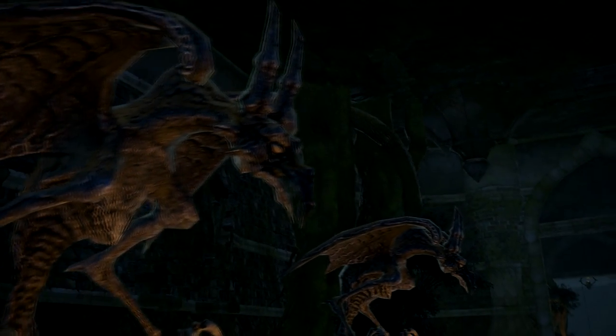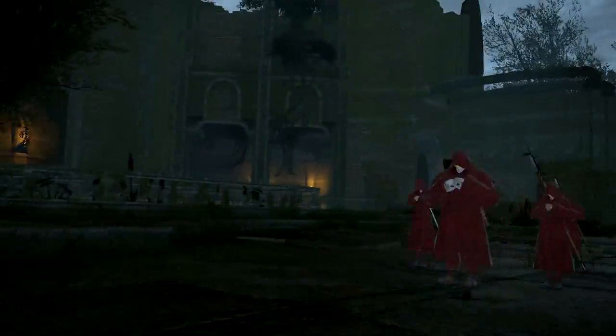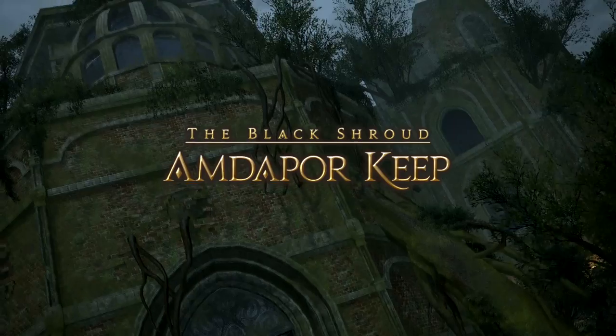Hi everyone, welcome to the visual guide for Amdapur Keep. This is a level 50 dungeon that you unlock once you have completed the main story questline. It drops both Allagan Tombs of Philosophy and Mythology and is one of the most common four-man farm dungeons for players looking to prepare for endgame content. My name is Miztech and I'll be your dungeon guide.